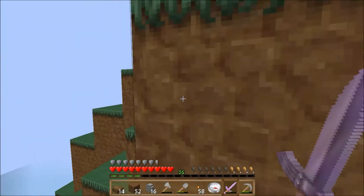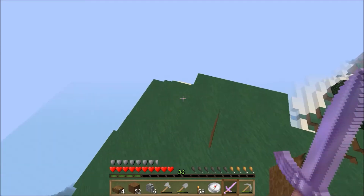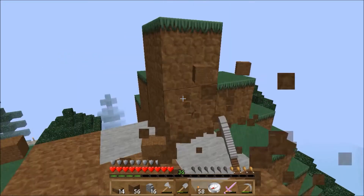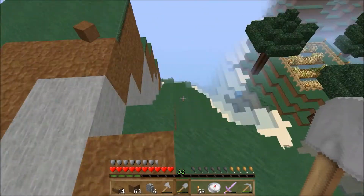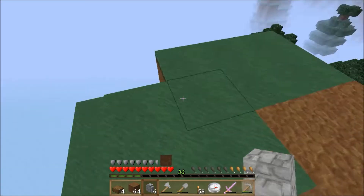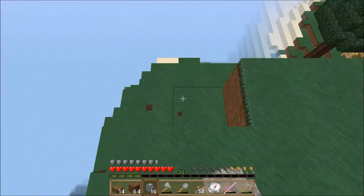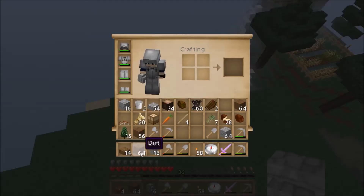It might be a little bit... I don't know, we're gonna need to fix this. We're gonna need to probably take a couple layers off of this. What we wanna do is make it five by five — we'll make it five by five, in a circle shape.